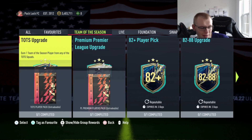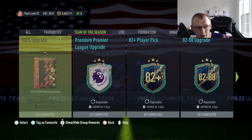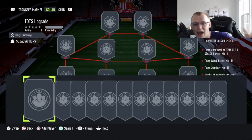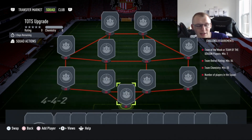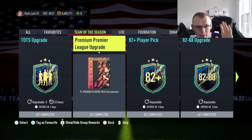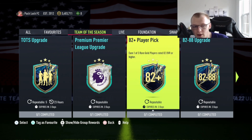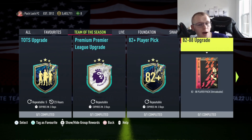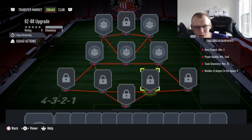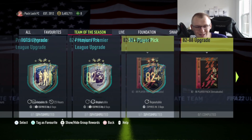It's really going to come down to your own pack luck at the end of the day. Any of these options are going to be good to grind. The whole goal of this video was to show you how to grind the Team of the Season upgrade — anything you do is going to give you fodder for this. You might be more catered towards the Prem, sweet go there. Someone might want to do 82 plus player picks more, sweet go there. I didn't cover the 82 to 88 upgrade because these are typically pretty crap — two rare players needed, the rest common golds, and you get an 82 to 88 which is really going to be nothing.